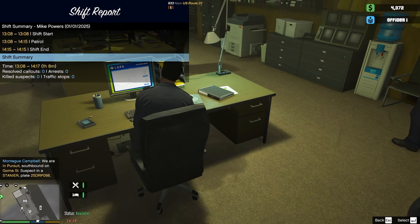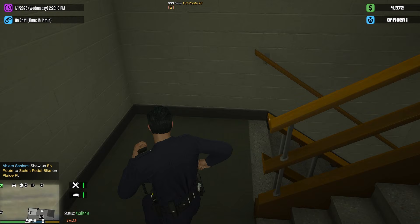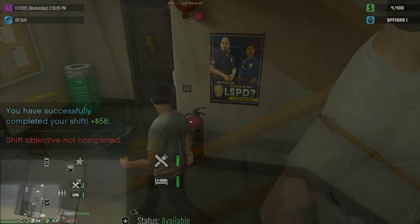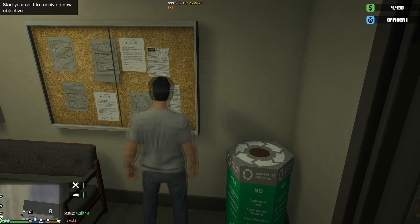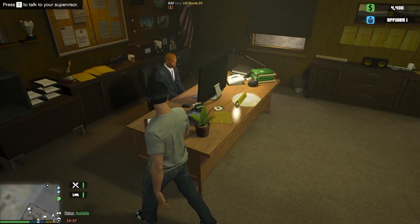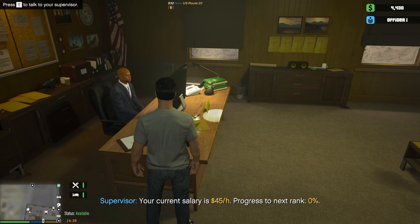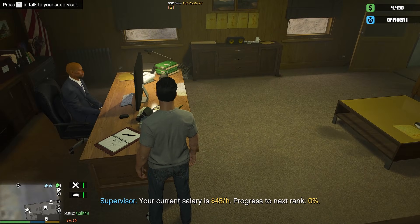Go back into the station as if you've done a full eight-hour shift. You have to write a report before ending your shift — an animation plays, and then your shift summary appears showing what happened during your game session. Press Backspace, then press T to end the shift. Also important: when you first get on duty, go to the bulletin board and press T to get your shift objective shown above the minimap. Off duty, you can check your rank progress — without doing any callouts, you won't have made any progress. That should be enough to get you started — see you next patrol, stay safe.